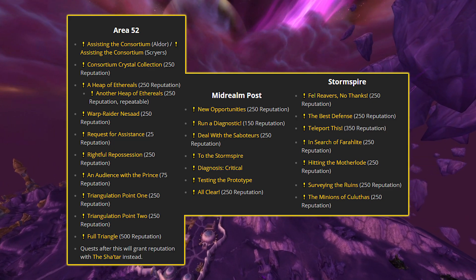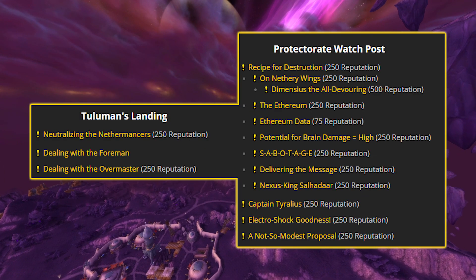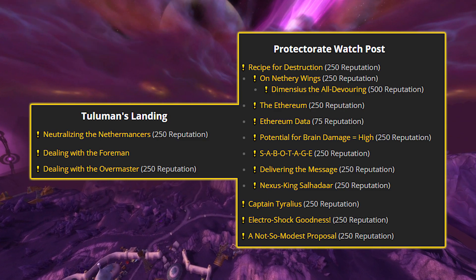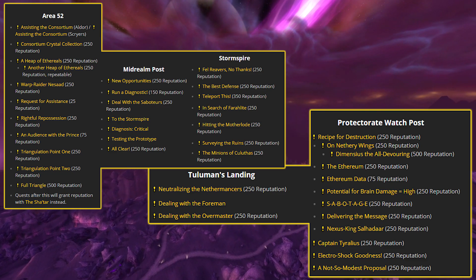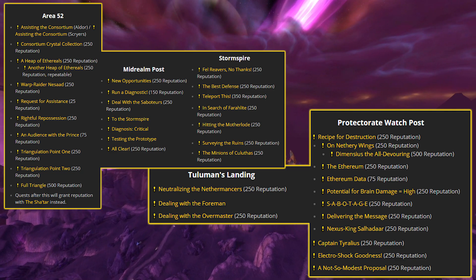In addition, at level 68 or above, two more areas in Netherstorm open up for quests: Tullaman's Landing with three more, and the Protectorate Watch Post with another 12. Completing all of the available quests in those areas will net you at least 8,175 Consortium rep, as well as progress some of your Sha'tar rep and earn you gold in cash and item rewards.